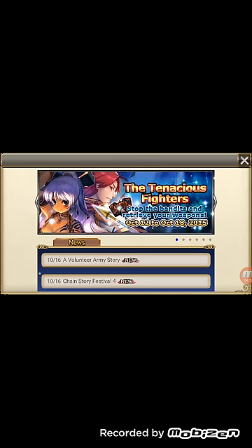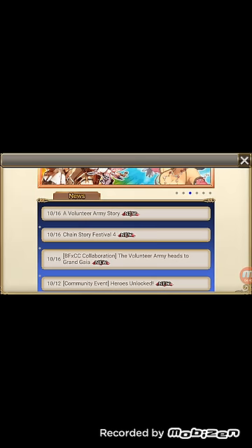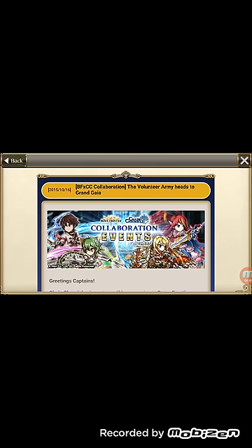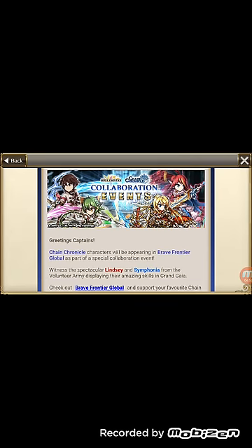The way we get the characters is right here where it says BF x CC Collaboration — The Volunteer Army Heads to Grand Gaia. You have to click here and once you click, everything's here. Even once you beat the tutorial, make sure you come over here because it doesn't really pop up automatically — I tried it already.